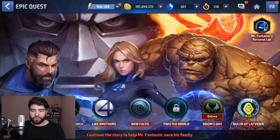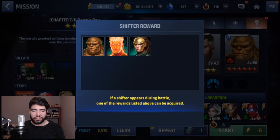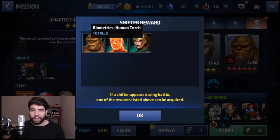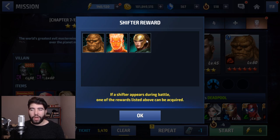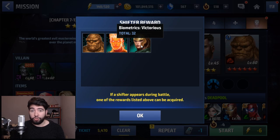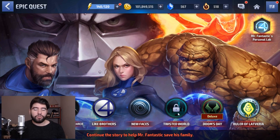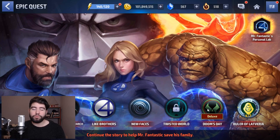If you collect the deluxe mission for Sue Storm and unlock the special mission — which unlocks whether you have 1% or 100% of the epic quest done — you can start collecting bios of Victorious right away. The shifter allows you to get one of two hero companion ally shifters, Human Torch or the Thing, or the villain shifter Victorious. If you don't get Victorious as a shifter, just close the app, don't finish the mission, restart the game, and try again. You won't lose your energy or your attempt, and you can farm a minimum of two bios per day. You can also get some bios from the Twisted World missions, so that could be four or five bios a day.